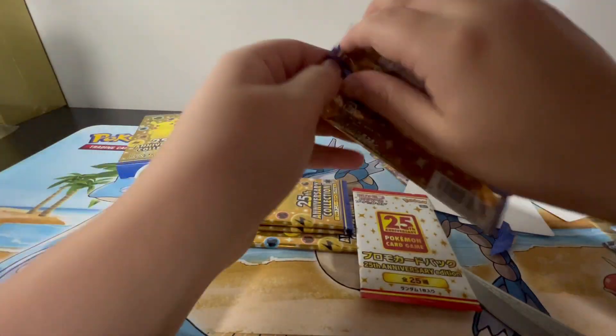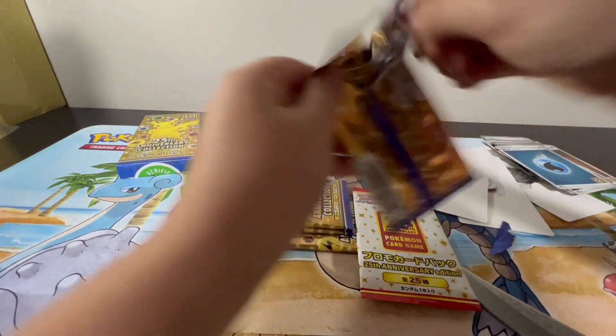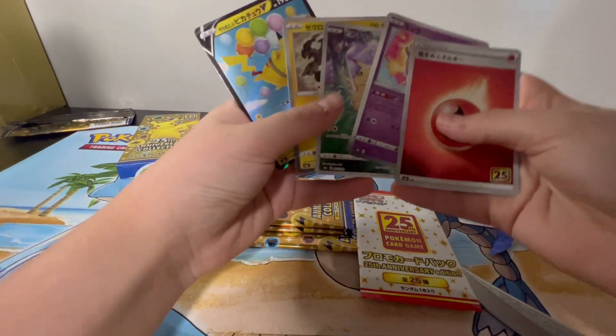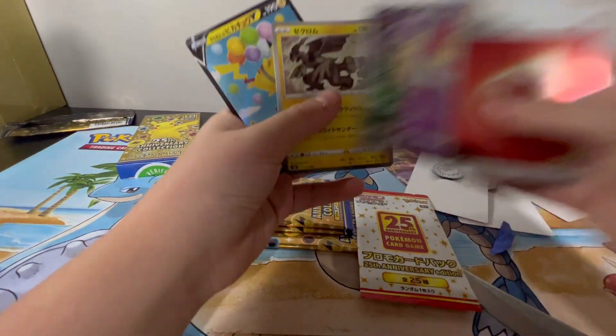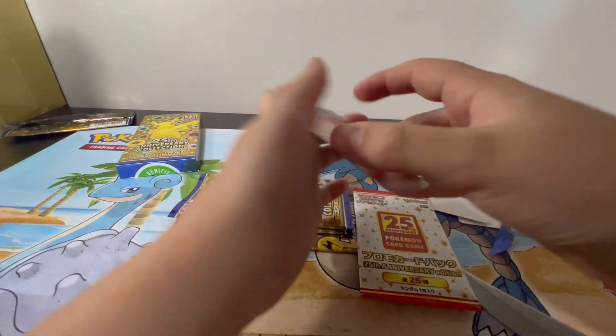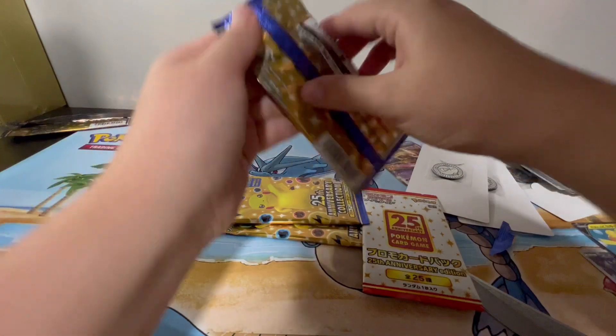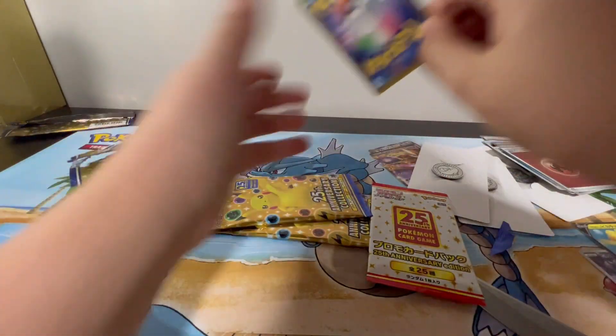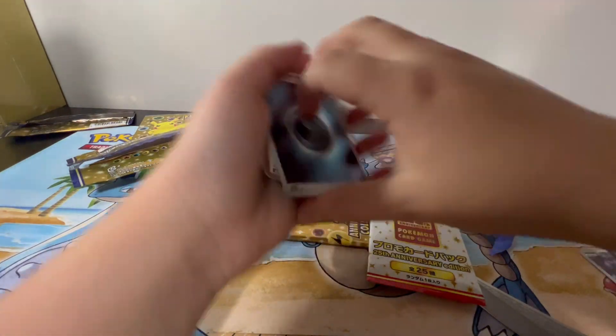Let's open the pack. We'll save this second-to-last one. I don't really care if it's a V or even a VMAX. Double hitter — we got the Pikachu and a Flying Pikachu V. Nice. That's our second Flying Pikachu V. Let's open up this next pack. Oh, I wish we saved that one.